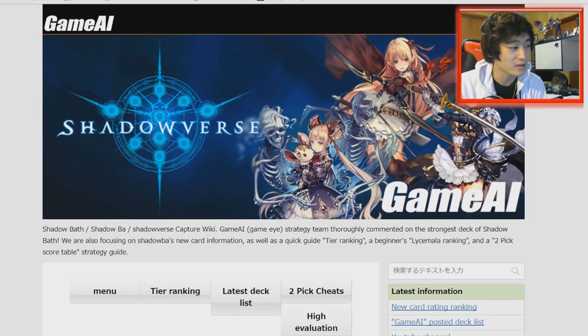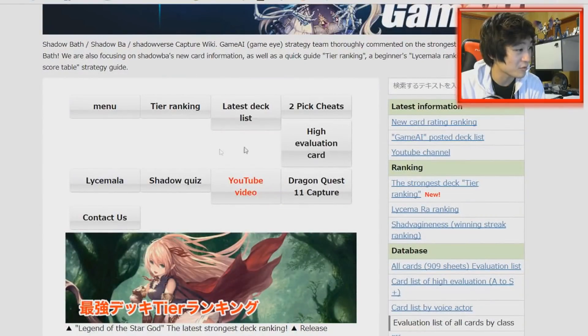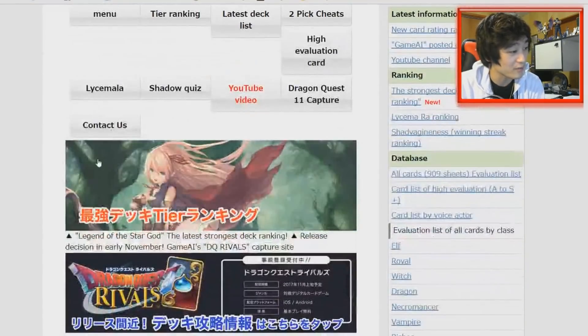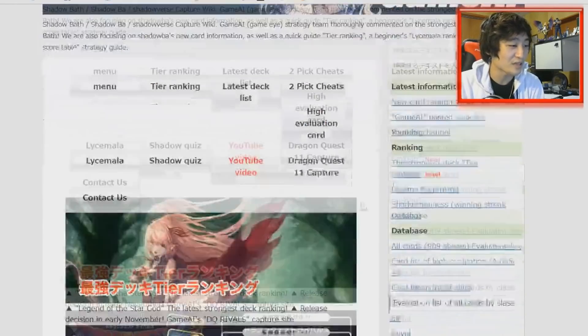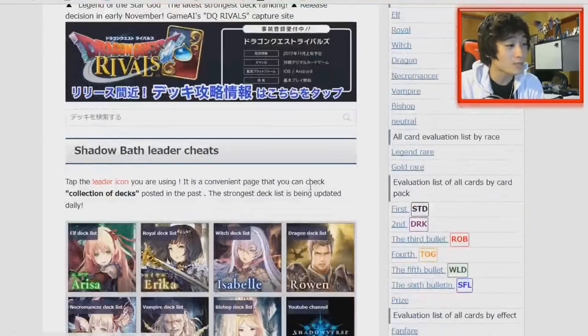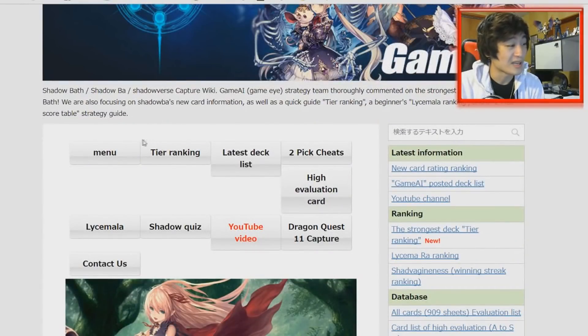Basically you can find anything you want in terms of Shadowverse content. They have tier rankings for decks, take two guides, deck guides, latest deck lists, Shadowverse quiz, YouTube videos, and all that good stuff. So make sure you go check out their website for up to date Shadowverse content. It is in Japanese, however you could use the translator function on your browser. The translations are sometimes a little wonky, but you can't really complain when you're getting good content, and when you use the translator it's at least understandable.